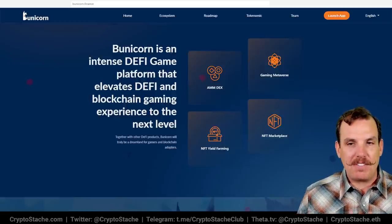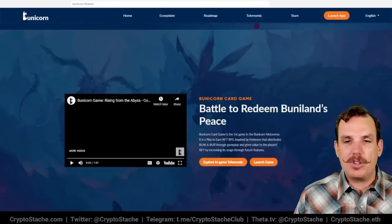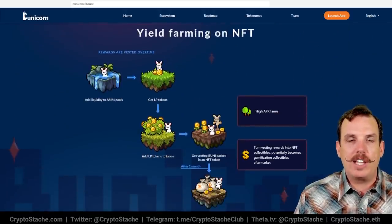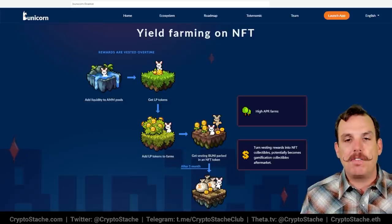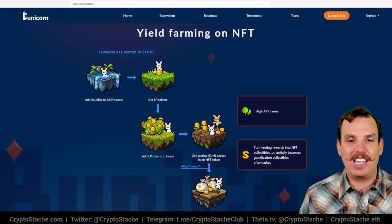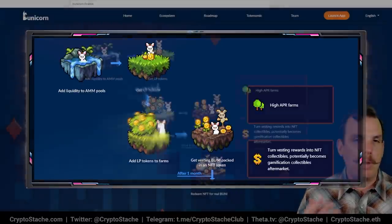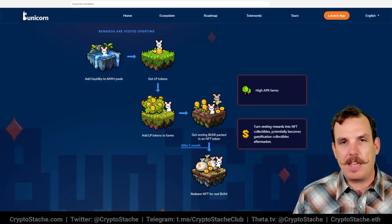They also have NFT yield farms so you can yield farm NFTs, and an NFT marketplace that is coming soon. The yield farming is pretty interesting — you stake your coins, add liquidity to AMM pools, get LP tokens, then add them to the farm. What you're farming are NFTs that have their native token, BUNI, locked inside the NFT itself. You add LP tokens to farm, get a vesting BUNI packed in an NFT token, then after a month you redeem that NFT for the actual tokens inside — essentially burning the NFT. They've combined that part very effectively.